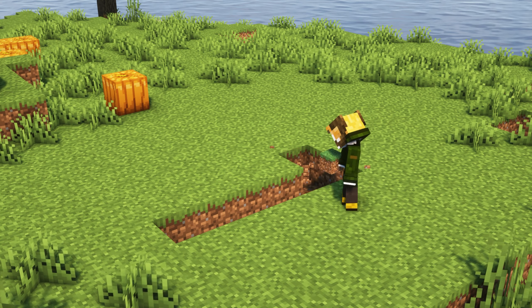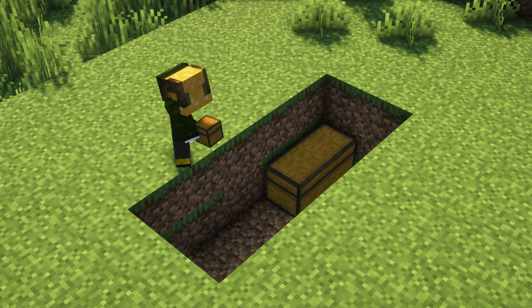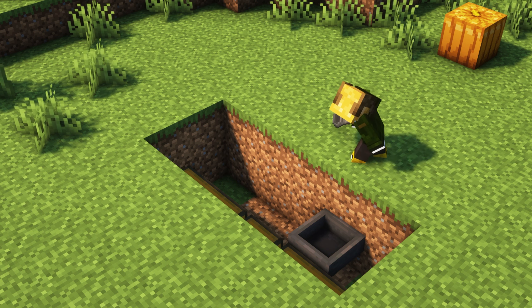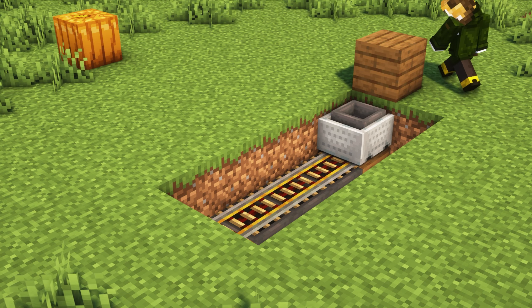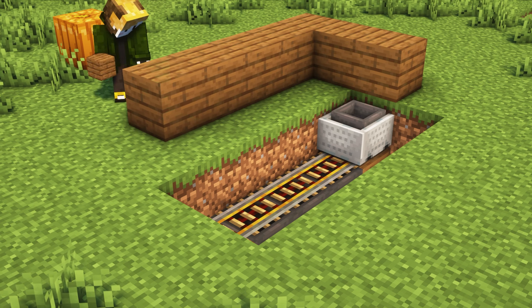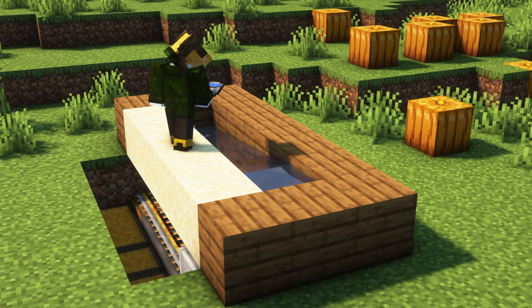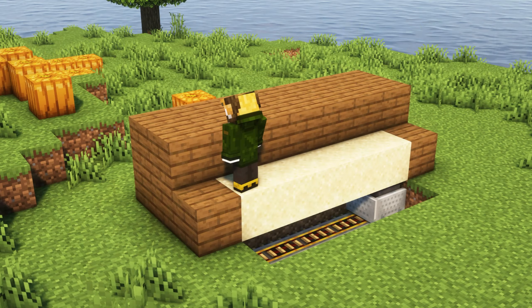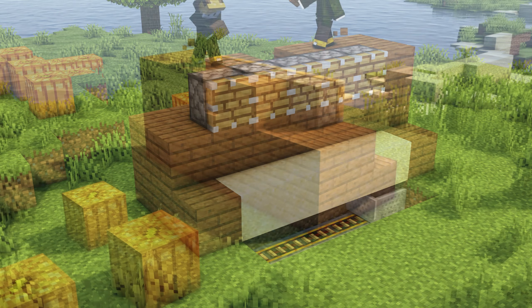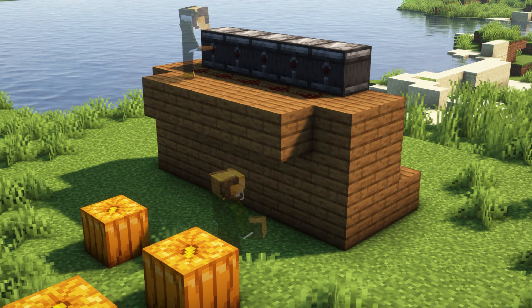Let's make a sugar cane farm. It is also the same but with a little difference in the upper parts. You will put sand — this is very important, this is the difference. Here you put the water. Then you put the sugar cane, or you can do a bamboo farm because bamboo and sugar cane work the same way. Now I will put the piston — this will cut your sugar cane. Then you put the observer and the redstone with the pistons.